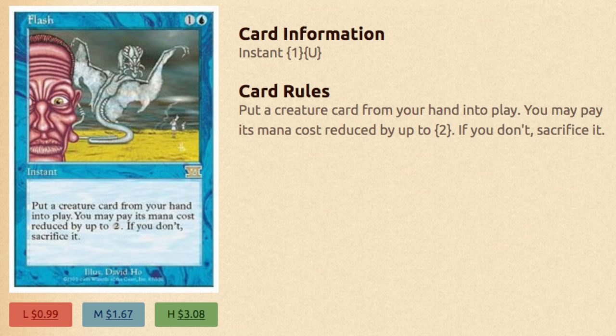The next card was so good it was banned. Flash is a blue instant. Put a creature card from your hand into play. You may pay its mana cost reduced by 2, or if you don't, sacrifice it. You are not going to pay its mana cost reduced by 2 because you want to sacrifice it, which will trigger the Hulk and get you a few different pieces.